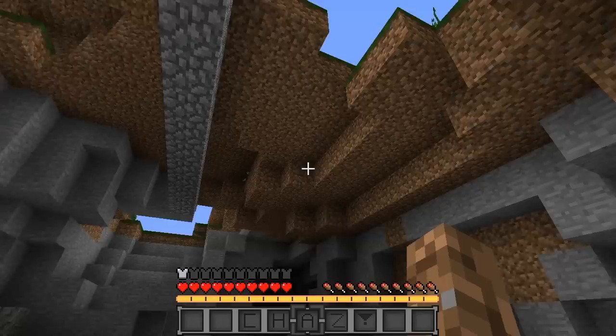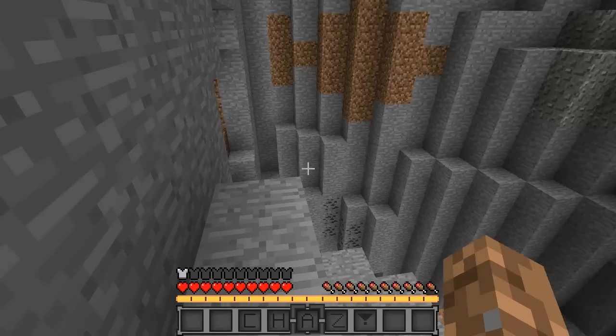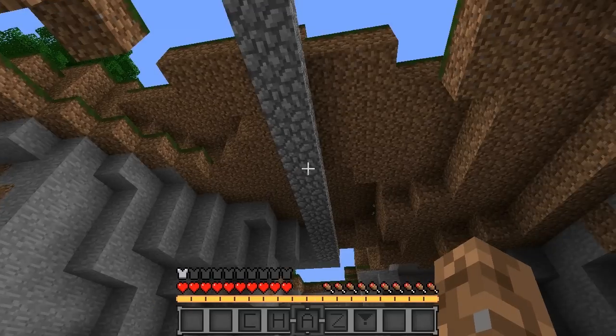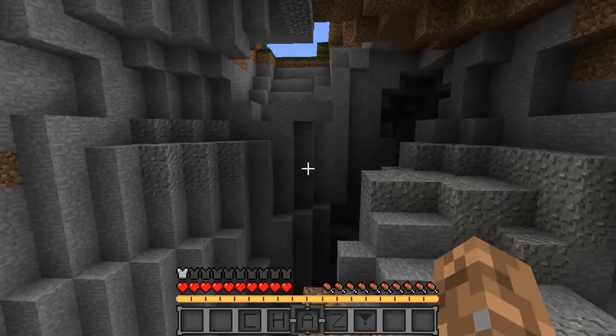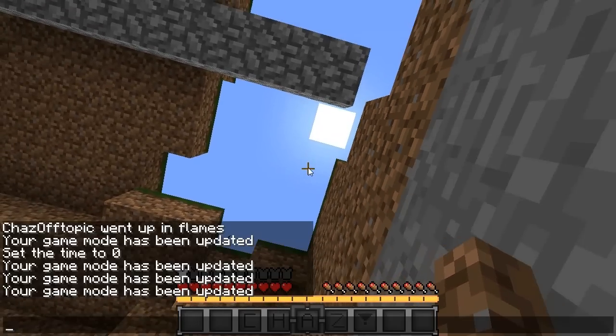Nevertheless, this is a very cool mod, especially if you want to have an item to make it easier to travel around your survival world — especially if you've got big ravines and caves with lava and all that kind of stuff. It makes it a little bit cooler to venture around your world because now you have this other option of going over big ravines and stuff like this.